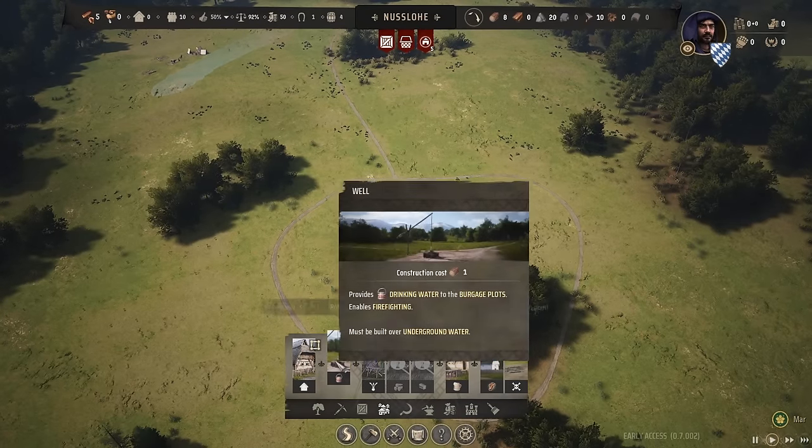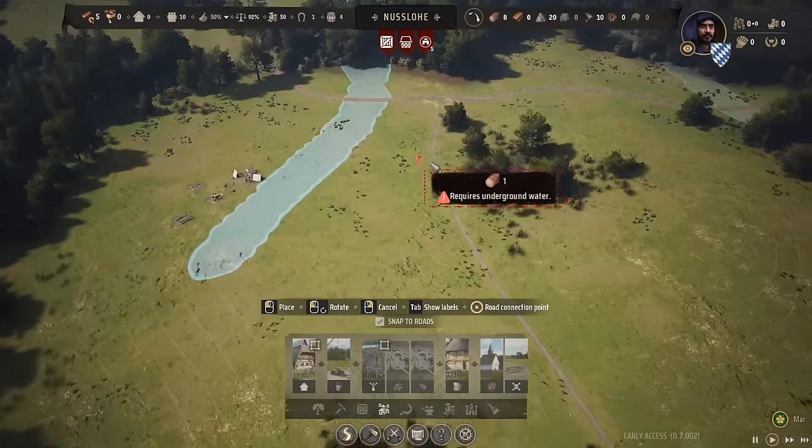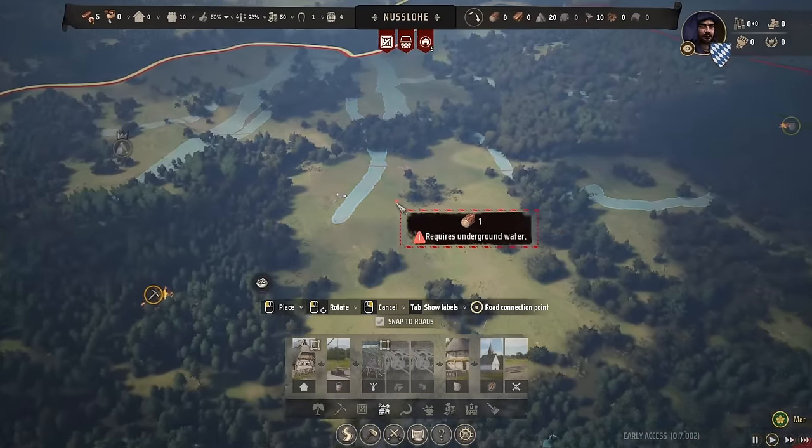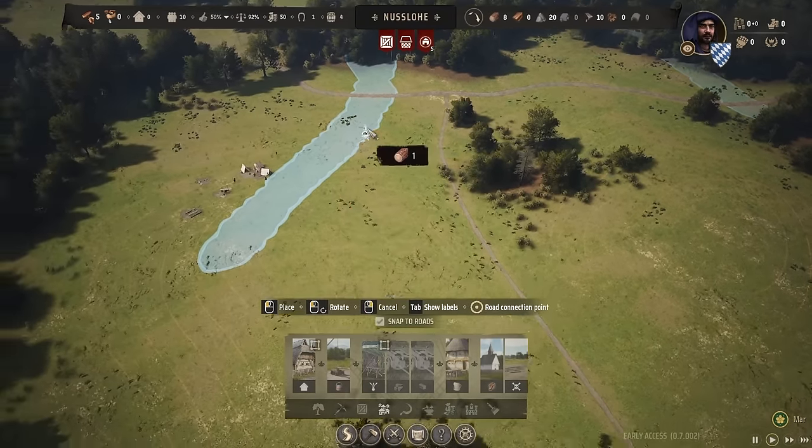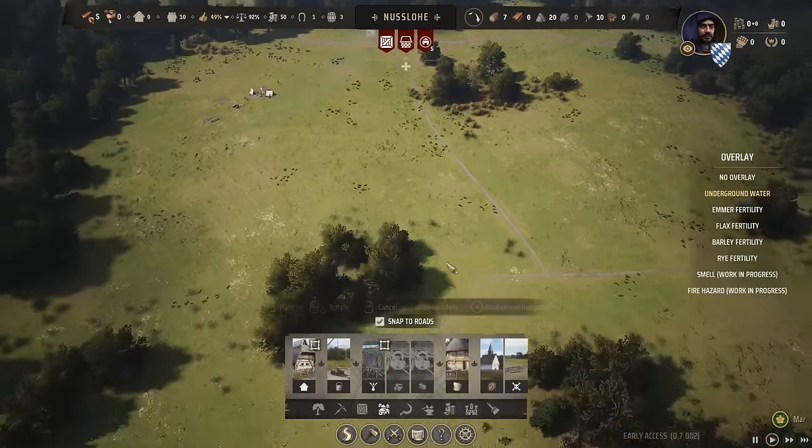The water source is so far away, so our well will be very, very far away — it is what it is. Now when it comes to placing houses, this was done in a bit of a different fashion. Normally in a village you would have houses along one long road, but that was not the case in this Rundling. In this one, they would always border just this circle — quite literally why it is called Rundling, meaning roundling.